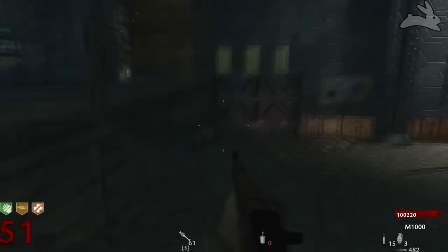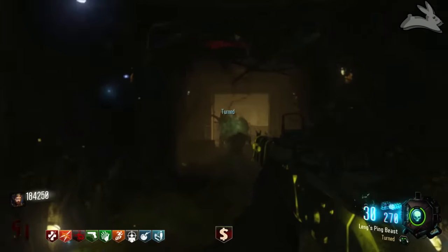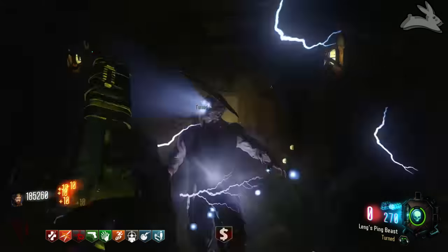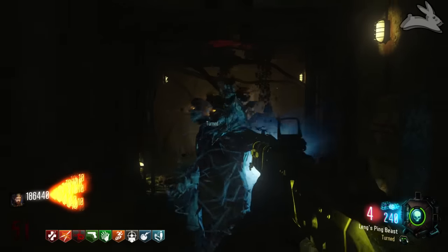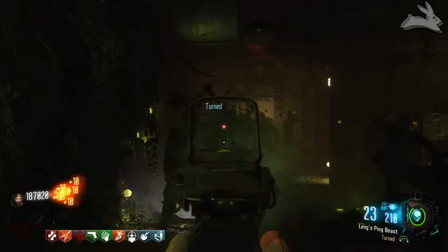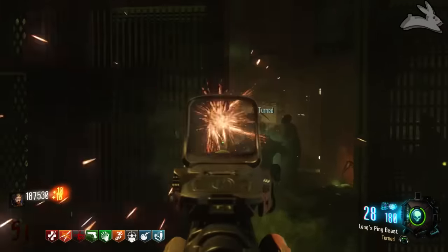The MX Grand, on the other hand, feels like the upgraded version of the M1 — it fixed all of its flaws. The MX holds 30 in the clip when fully upgraded and 300 in stock, basically double what the M1 has. Even if these weapons did the same damage, you'd have to give it to the MX just because it holds double the ammo — if the M1 can kill one zombie, the MX can kill two.